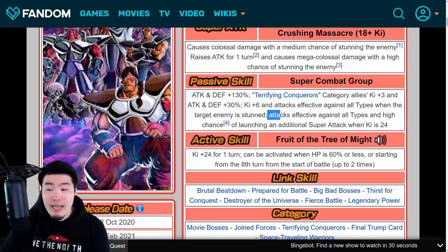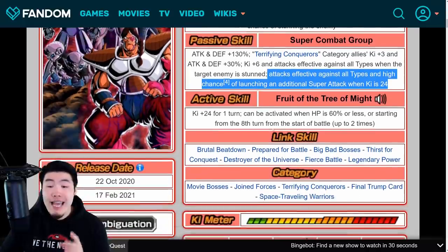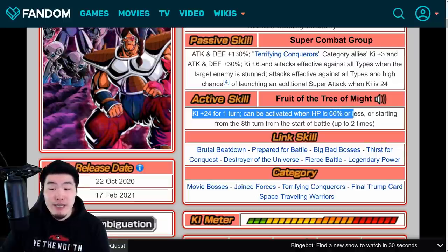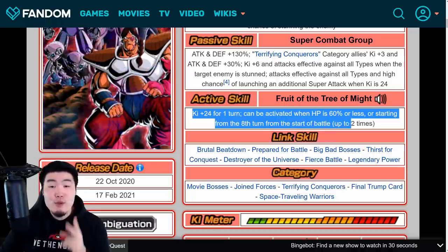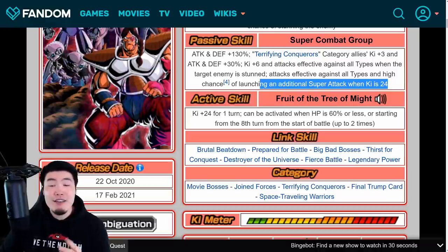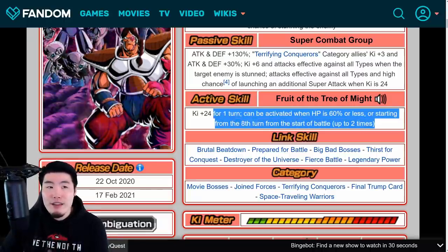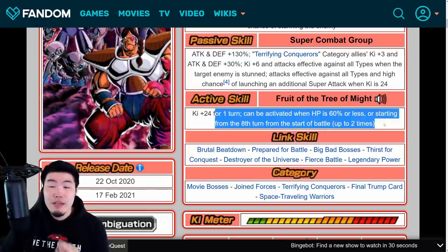Attacks effective against all types when the target enemy is stunned. Attacks effective against all types and high chance of launching an additional super attack when Ki is 24. The active skill is Ki+24 for one turn, can be activated when HP is 60% or less, or starting from the 8th turn from start of battle, up to 2 times. So it essentially gives you a free 24K super, which gives him attacks effective against all types and also a high chance of launching an additional super. And it can be used twice, which I believe is unique to this active skill.